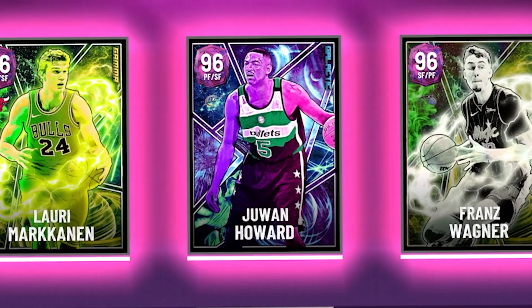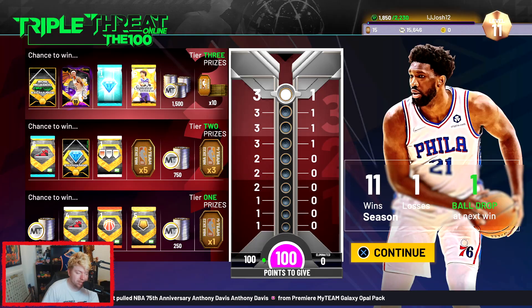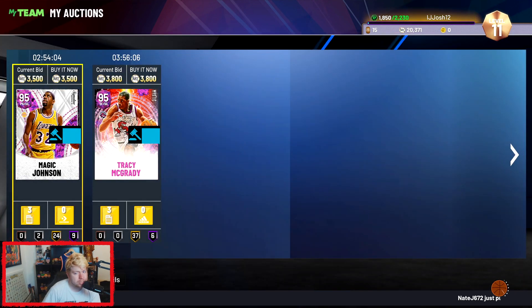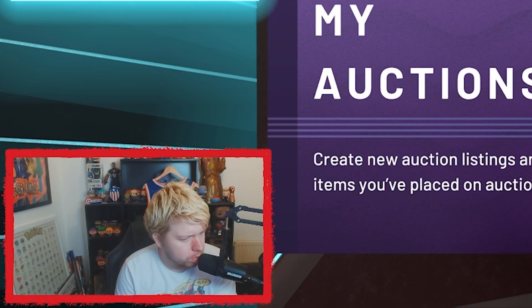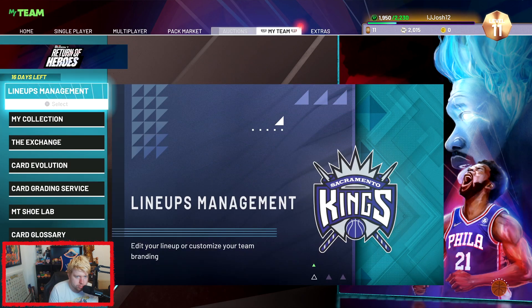Hour three update: this is the current team we have for TTO, still rocking pink diamonds. I'm 11 and one, so why change it - it's going really well. We have two cards waiting to sell and a few cards to redeem. Overall, once these cards sell we'll be over about 26,000 MT alongside a team worth about 6K, so we're getting close to buying a dark matter already, which is kind of nuts.